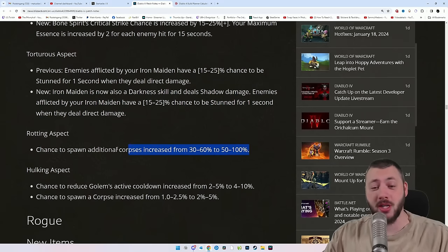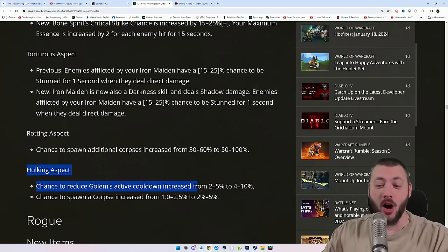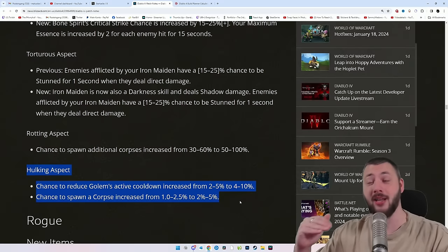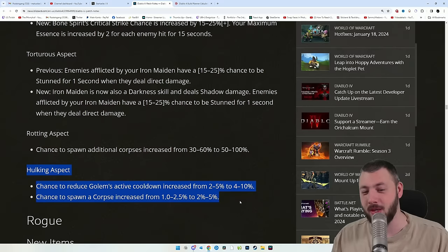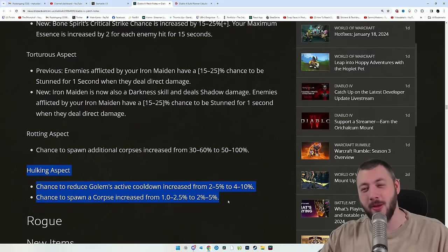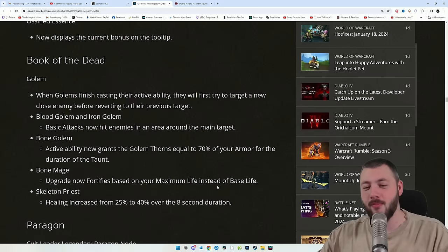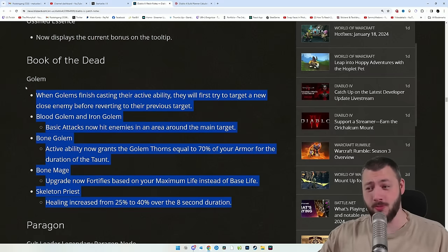Potential S-tier build. Rotting aspect for Decompose now spawns corpses even more frequently. The Hulking aspect: chances to reduce Golem's active cooldown increased from 5% to 10%, and chance to spawn a corpse increased from 2.5% to 5% — still useless. If this were 20% and 50%, we could talk, but as it stands it's completely useless, especially since the Golem's damage ability still scales with your damage, not the Golem's own damage bonuses.